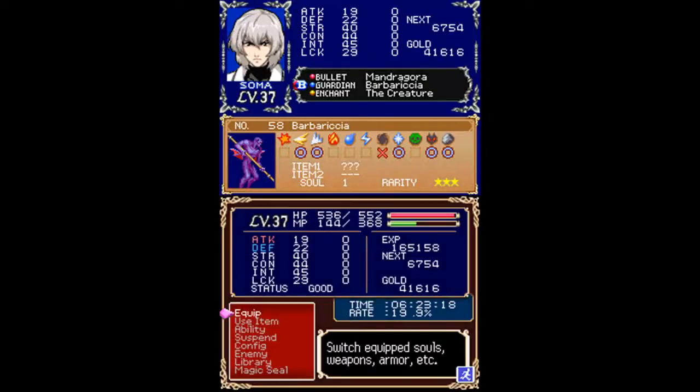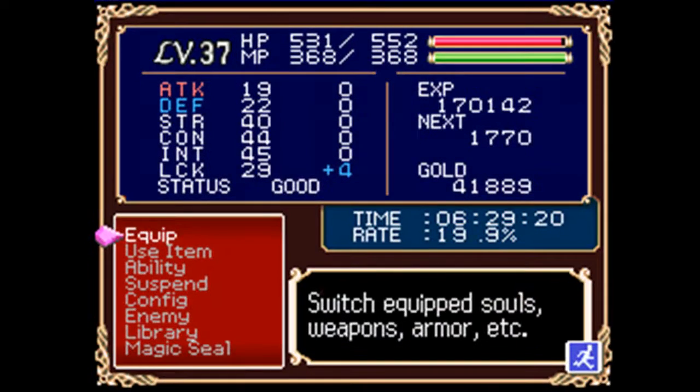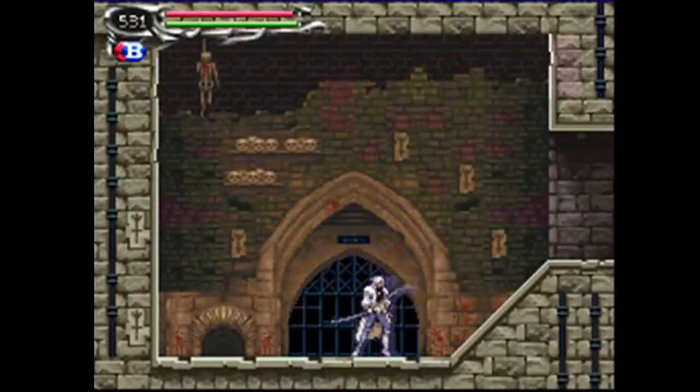Anyway, it's got an item drop that I need, so I'll be back. Alright, I've got the item drop from Barbarichia now, which is the Blunt Sword. We've actually got this in a much earlier episode, back in the Wizardry Lab. But I'll show it off just to show it off. It does boost my attack, so I suppose that's not too bad. It's kind of like a Samurai's Katana.